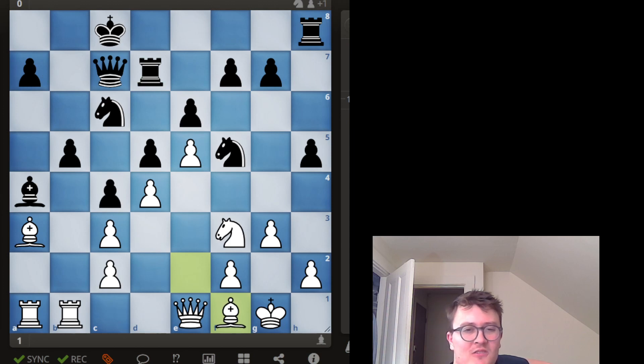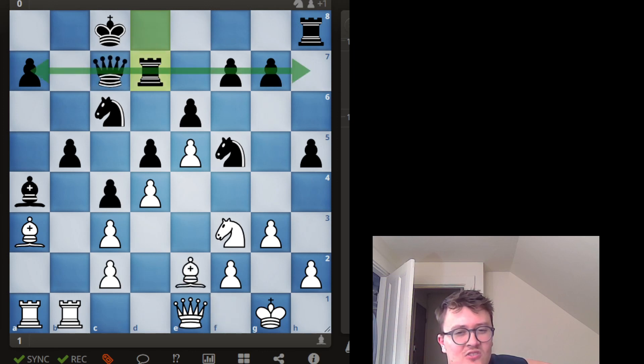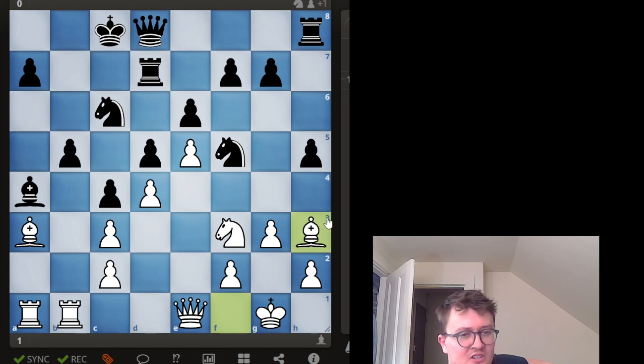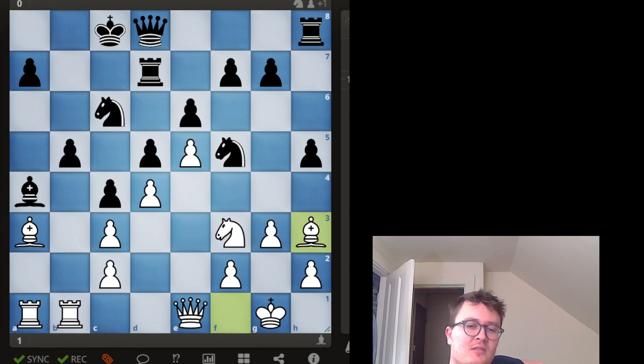He goes Rook d7, defending everything on that rank — solid, a pawn up. I still go Bishop f1. He moves his queen to d8, feeling it isn't active enough; he'll try to activate it later. Maybe he should have tried g5 or a sacrifice, but he doesn't. After Rook d7, Bishop f1, Queen d8, I complete my plan with Bishop h3. Now in some variations I take on e6, open his king, and my queen replaces the bishop on the light squares. He reinforces with his knight, and I play my queen into position — now f6 isn't as strong with the knight there.